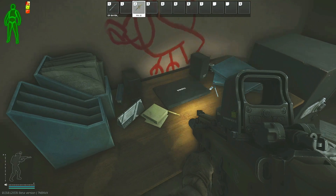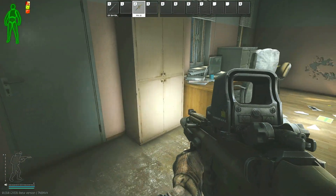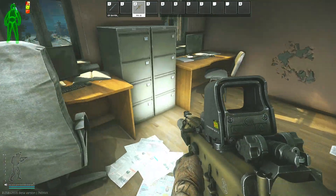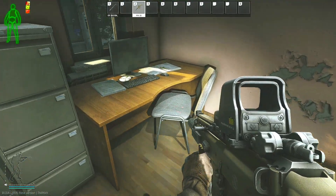There is no loose loot that I'm aware of. There is a safe, however it is locked and there is no key that unlocks it at this time. There is another door but you can't go into it — you have to breach it — so I'm not sure what key that is. Here are the drawers that you can actually loot, and they are really the only source of potential loot in this room.